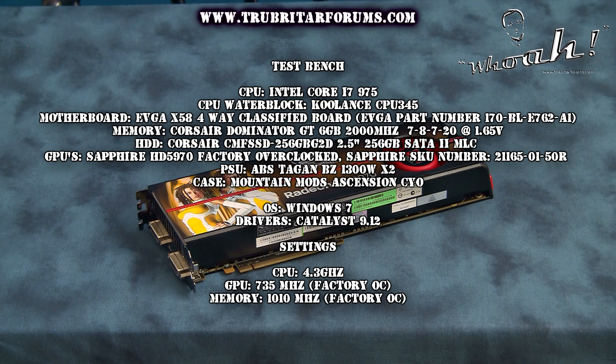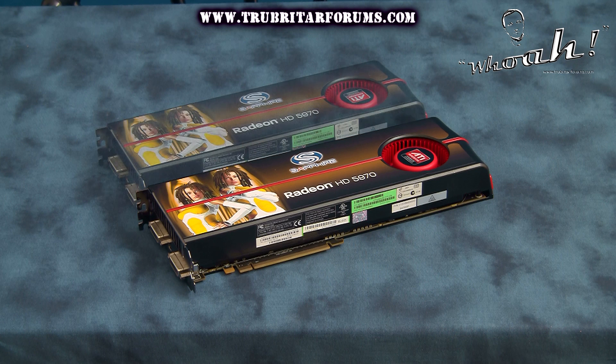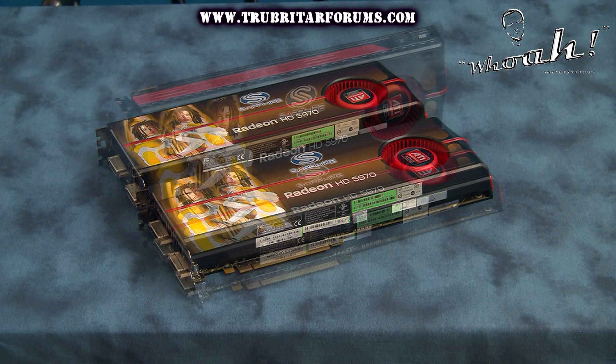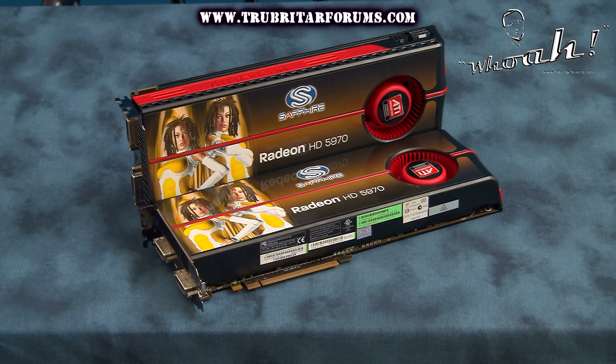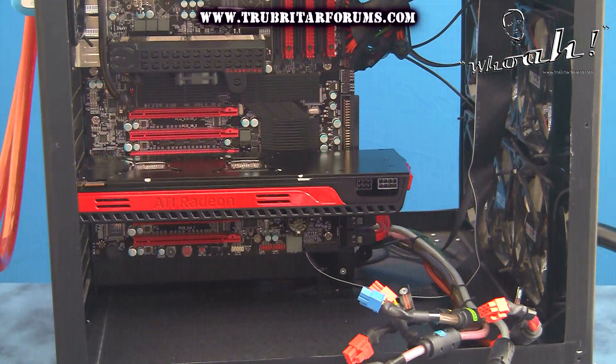Here is the configuration for the HD 5970 graphics card in Quad CrossfireX. Again, we looked for the fastest factory overclocked card we could find and settled on the Sapphire brand. This Sapphire card is the absolute top gun of the 5970s — the fastest card available to date, even faster than the XFX Black Edition. It's clocked at 735 megahertz on the cores and 1010 megahertz on the memory. So let's load these cards onto the EVGA 4-way SLI motherboard and see what this configuration can do.